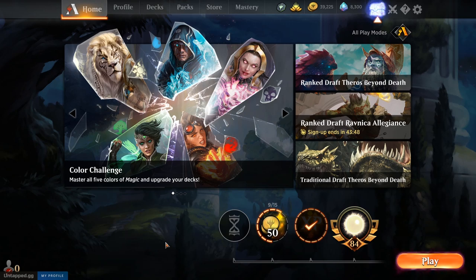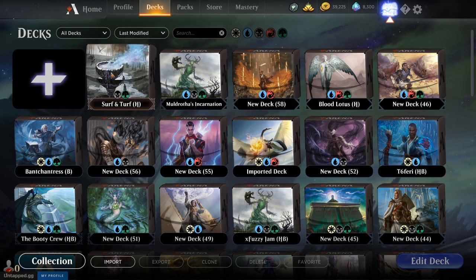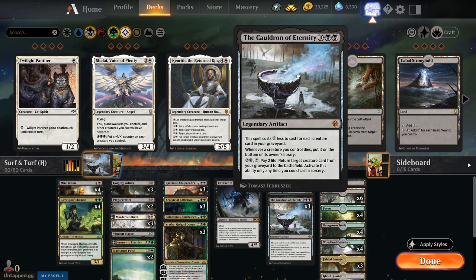Welcome back to some more Magic Arena. Today we're going to be playing some green-black Cauldron of Eternity in Historic. This is a card I've not really built around before. It's an interesting deck to build around for sure, so let's get into the actual build-around card before we get into the rest.